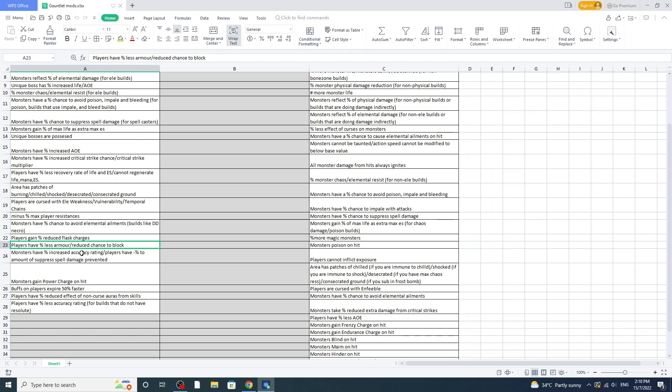Next, 'players have less armor and reduced chance to block.' I care more about less armor — armor is really important in the gauntlet. You want to hit either 90% armor or 90% evasion, and it's best to have at least 40-50% of the other as well. This is what we call stacking layered defense, so if monsters manage to hit you, there's still a layer blocking some damage.